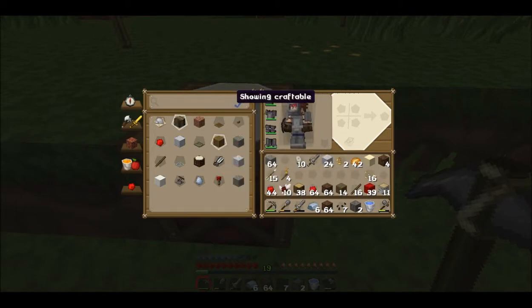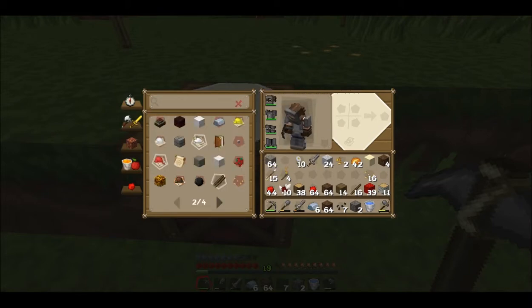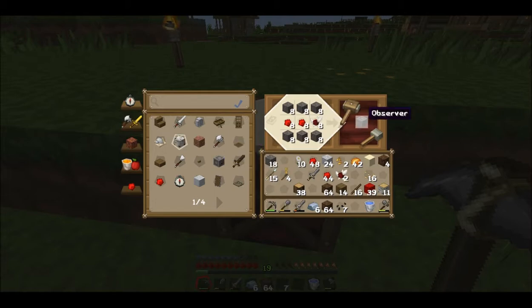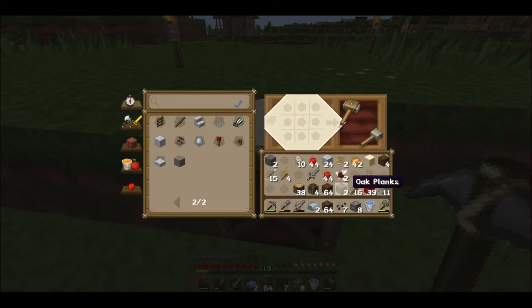One, two, three, four, five, six, seven, eight of those observers. Then we need to make some pistons — we need nine of them. I can only do four of them right now. What am I missing? I'm missing wood — yes, I'm missing some wood.